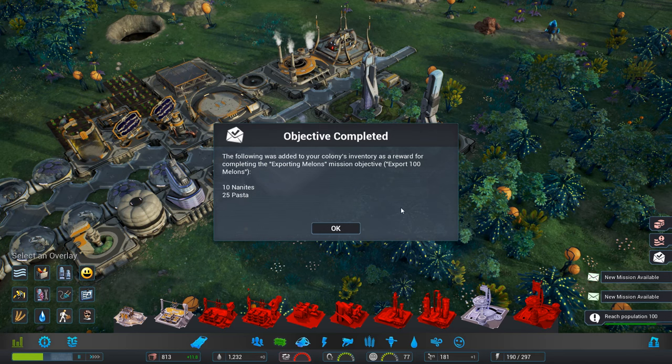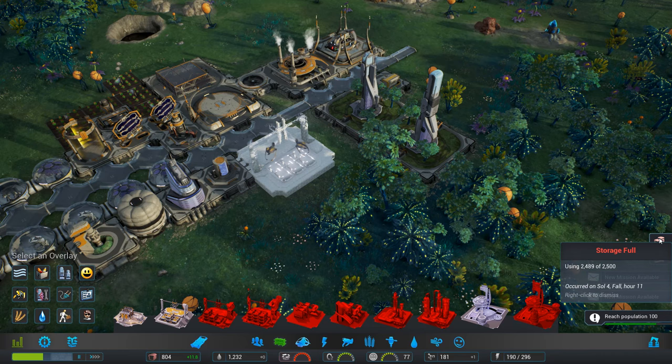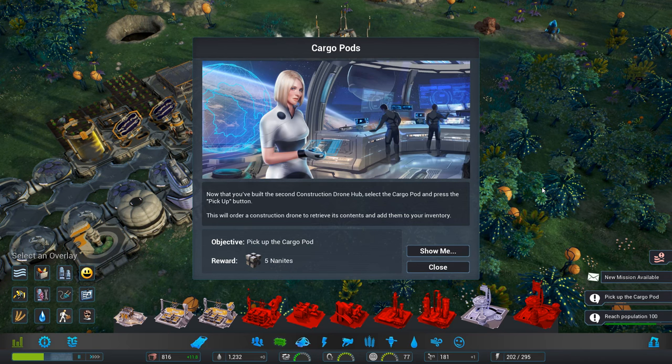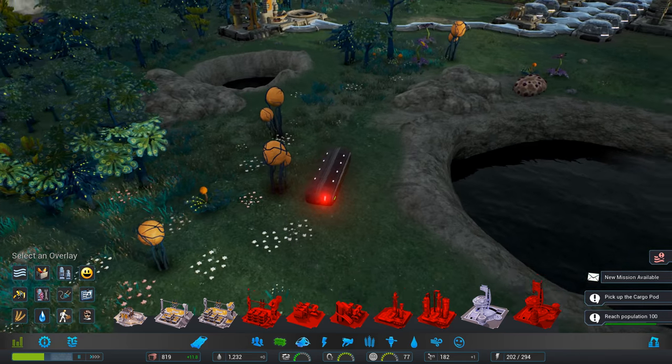Objective complete! Excellent. Still getting the air quality and the storage full — we know about that one. Well, let's look at our new missions. Now that you've built the second construction drone hub, select the cargo pod and press the pickup button. This will order the construction drone to retrieve it. Of course, we have this one way over here.